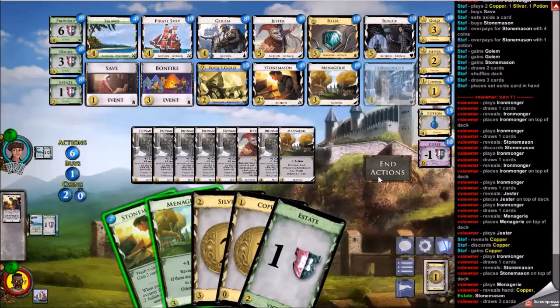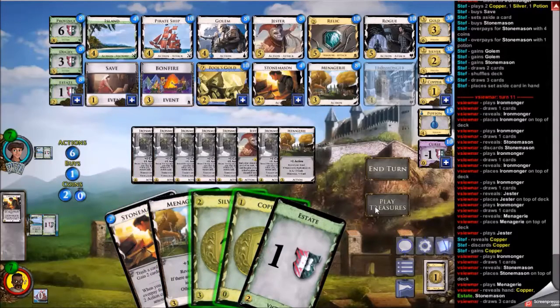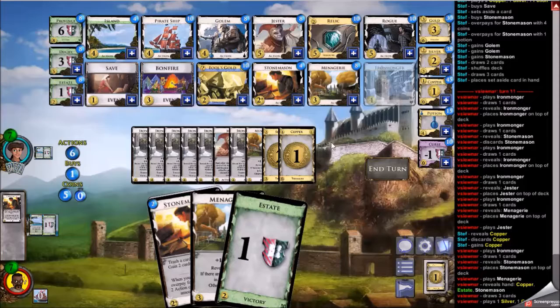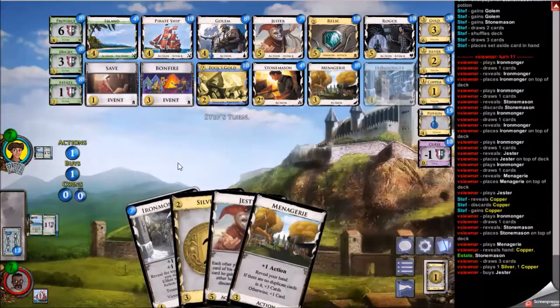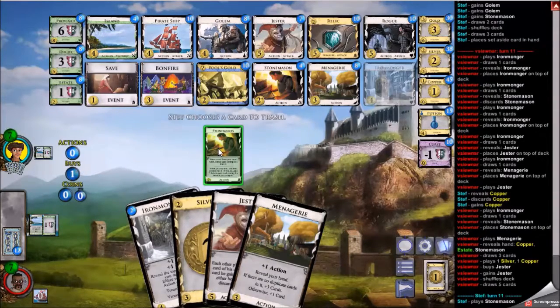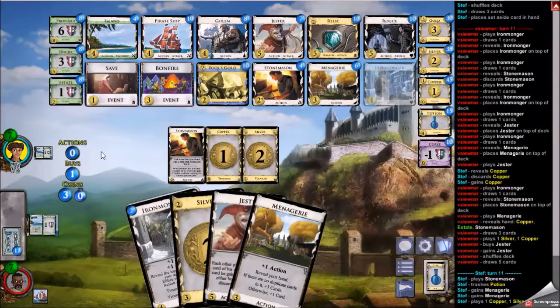I'm going to stop the turn here and not trigger a reshuffle, because there's not a lot to go back for — I think this is all the money I have in my deck. Knowing that, I'm going to buy a jester here over a couple menageries — this is my second jester. My opponent has one. The rogue is not so hot right now because I'd need to first gain that potion, though I don't think my opponent has trashed the potion yet — but they will trash it soon, so buying rogue isn't attractive.